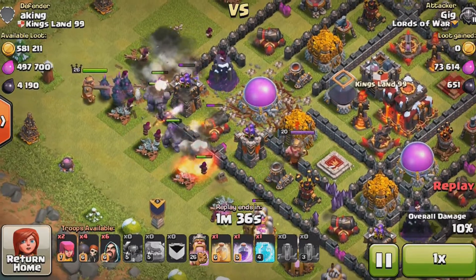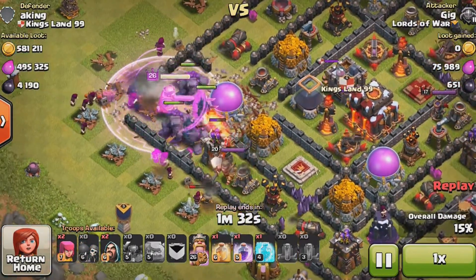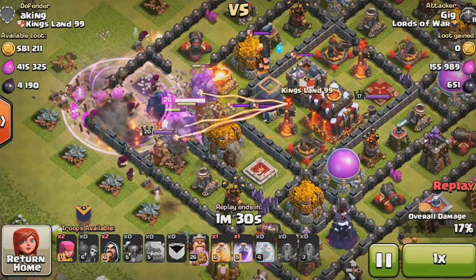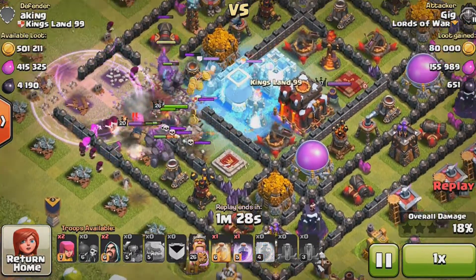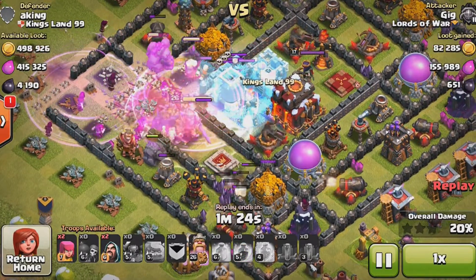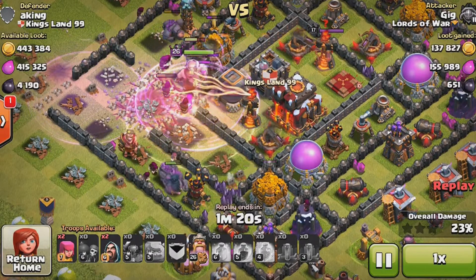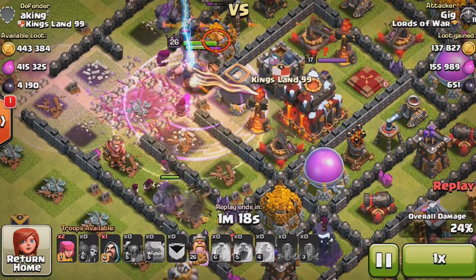I dropped my golems, wizards, wall breakers, PEKKAs, and Barb King in that order, then dropped some more wall breakers and wizards behind. That freeze spell wasn't the best — I probably could have frozen that expo — but it ended up working out in the end and the expo really wasn't doing too much damage.